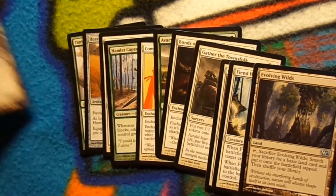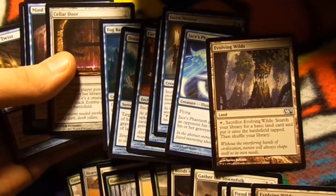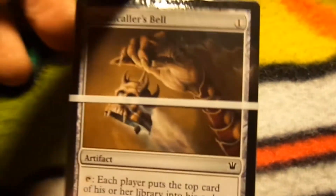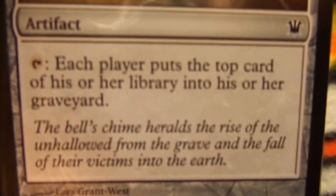This is a white and green set, and then this set right here is a blue set with some artifacts in it. Not too bad — we're off to a pretty good start. Got a couple decent cards I might throw into one of my custom decks. Then we got the Ghoul Caller's Bell — that's usually the card I always get when I get these. Each player puts the top card of their library into the graveyard. We're going to go ahead and open this up.